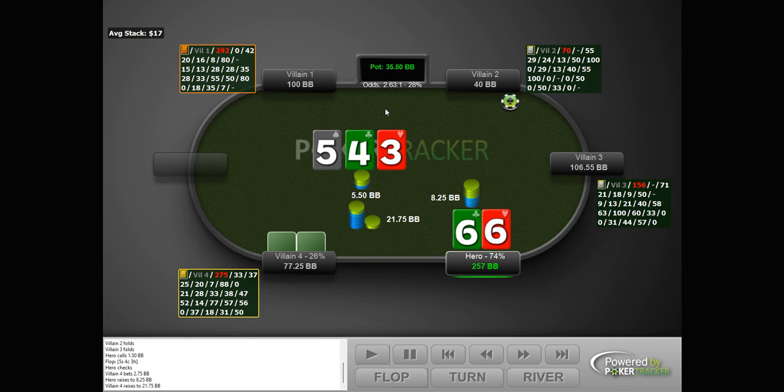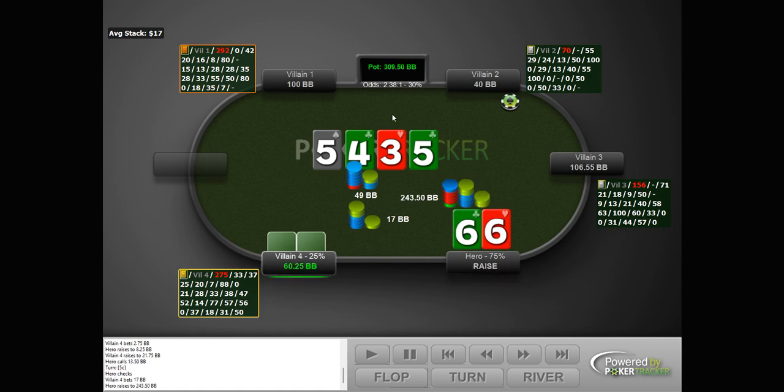Opponent three-bets. Now I guess we have the option of call or jam — never fold. I went with call. Turn pairs to a five. We check. Villain bets one-third pot. And I remember this — I decided all-in was going to be my play, trying to maybe just convince someone to fold an overpair. I didn't really care very much because even if they did look me up with an overpair, we still have some equity — about eight outs versus top of range. I think quite often we get some folds. I went all-in and villain folded, and I felt like a genius. But let's see if I actually was a genius.